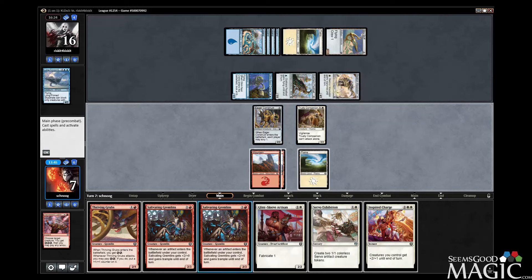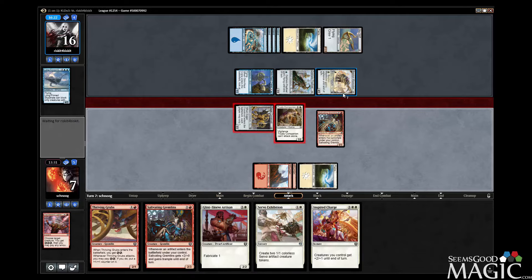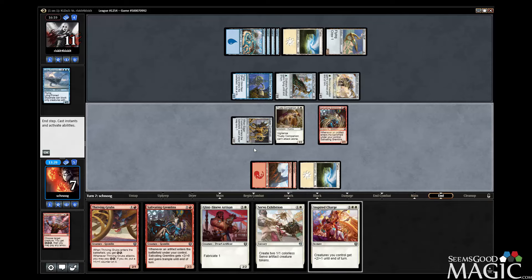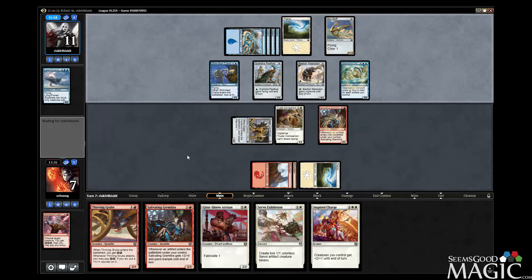We have to block with the Companion. Then the Gremlins is gonna be able to do a bunch. We might be able to get through this — if we can play a Servo Exhibition next turn. We have to block with the Companion on Macedon. It's gonna be really tight. But if we can draw a Build to Smash... everybody just think really hard about Build to Smash and how glorious it is and how much we'd like it right now. That's not a Build to Smash — that's really bad. That kind of ruins my whole game plan. Yeah, the game plan was pretty fragile to begin with.